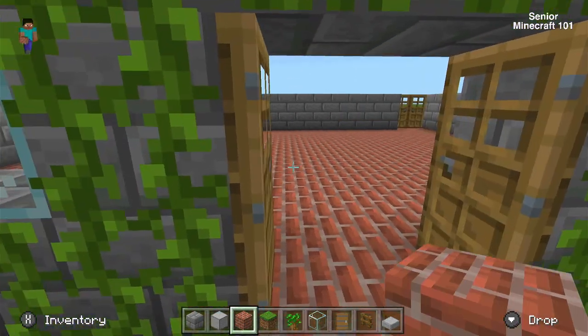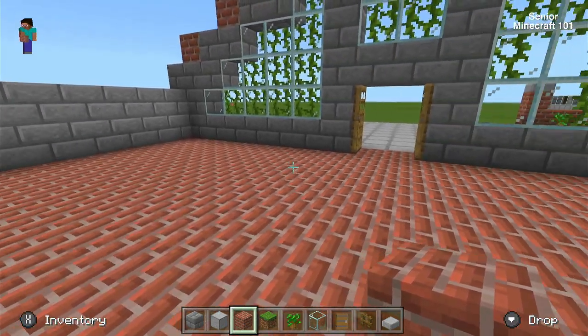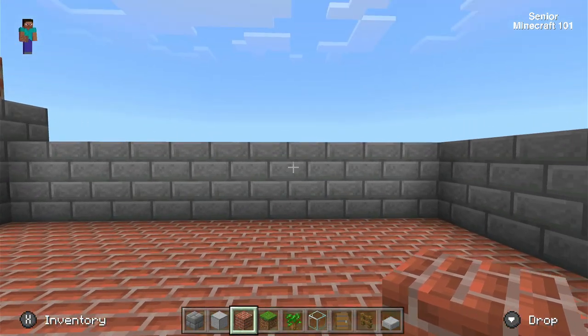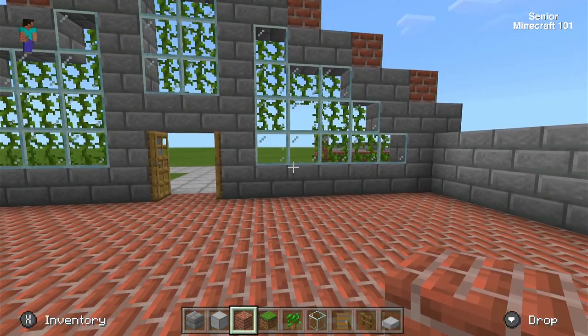We need to try and remove those vines. Can't get in the doors — there we go. So inside, nothing's done yet, no windows in, just block work at the moment. I tend to do the block work first and then decide where I want the windows. Then I just go over and knock out the blocks where I want the windows — simple as that.